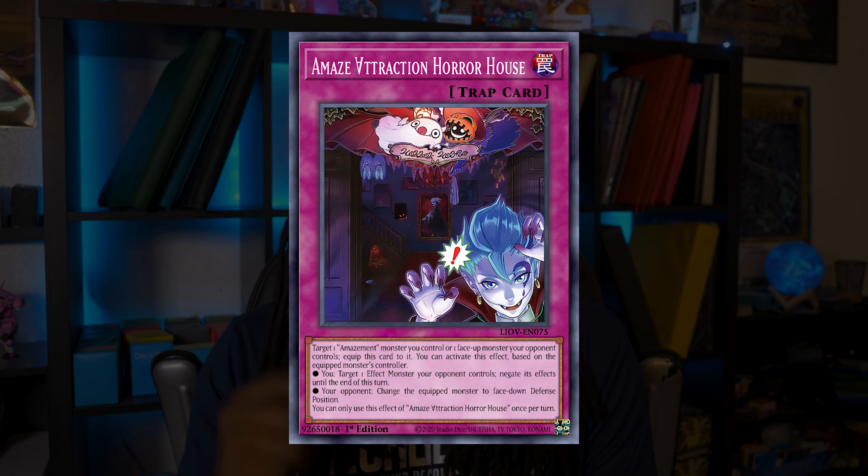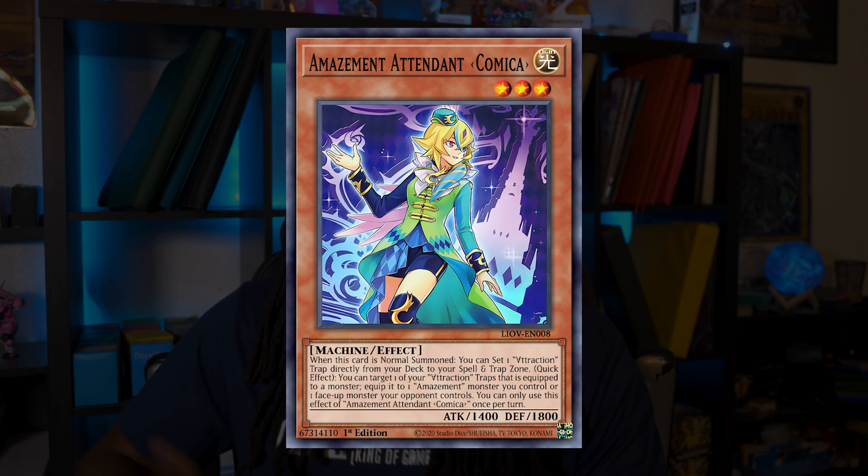Will Arlequino go up even higher? I think there's definitely a lot of potential. This card shot up $10 without seeing massive top table results. If you read this card, it's busted — it's a generic Alter-Art multi-faker that can destroy cards and equip trap cards from your deck to your opponent's monsters. One of those trap cards is a Book of Moon: Amaze Attraction Horror House, which is also searchable through Arlequino's effect.